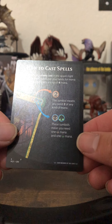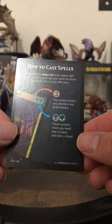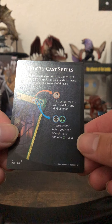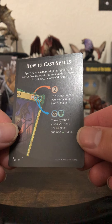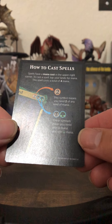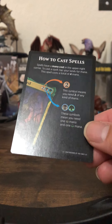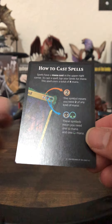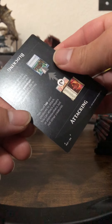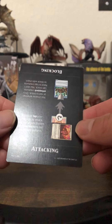How to cast spells: spells have a mana cost in the upper right corner. To cast a spell, tap your land for mana. This spell costs a total of four. This symbol means you need two of any kind of mana; this symbol means you need one mana and one specific mana. Okay, I need one grass land and a deadline — what's this? Attacking, okay.